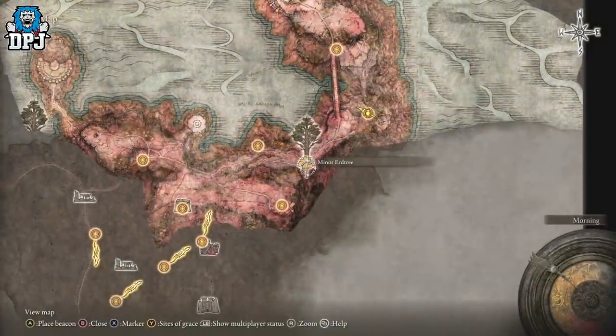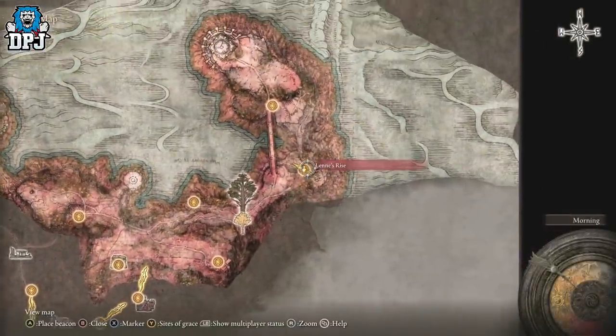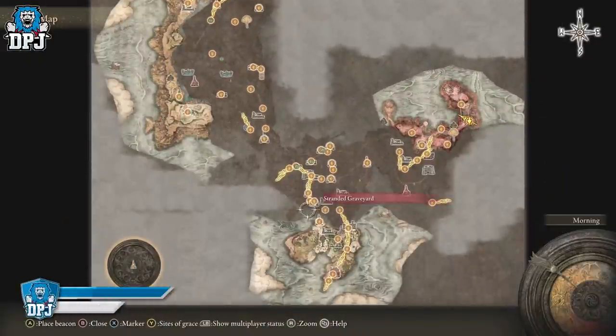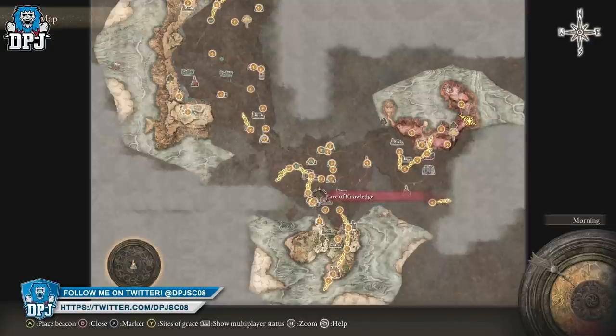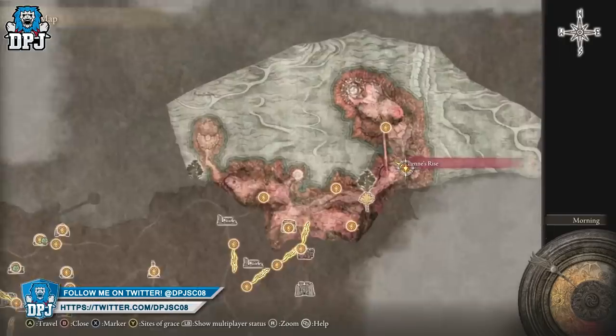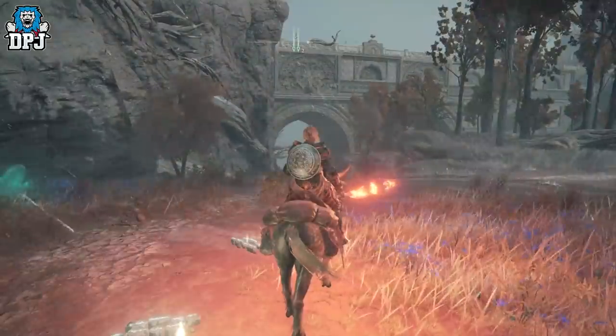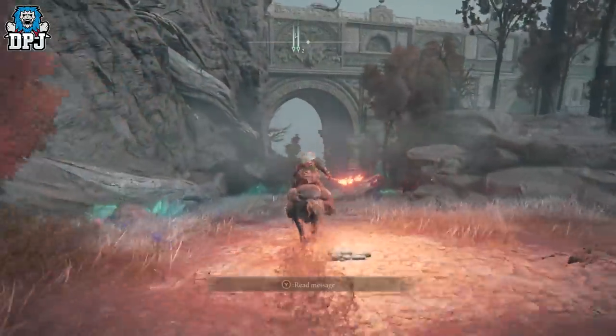So how this works is pretty simple — you need to come to Lenner's Rise on the northeast side of the map, as you can see right here. You can get here numerous ways, but just head here. You can take the long path to avoid everything, or use the teleporter near the Third Church of Marica to spawn just north of here and run down. It's important that you get here.